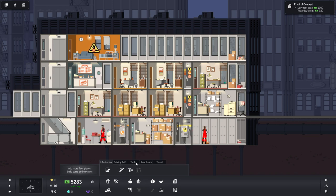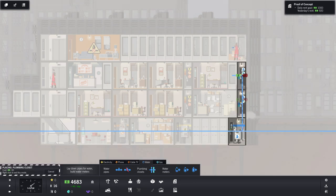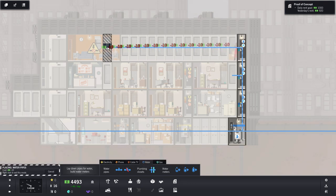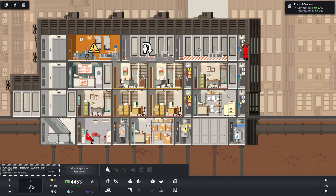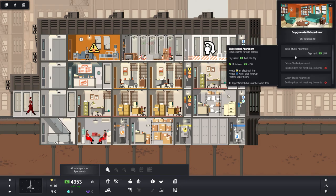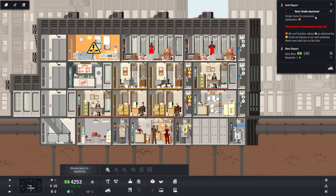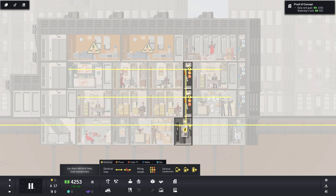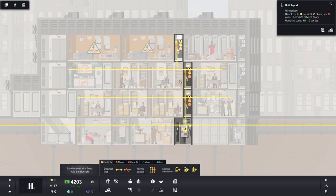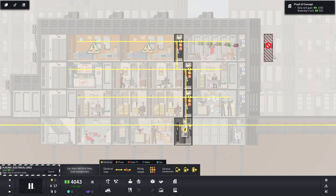It looks like the water utilities have to stack vertically. So we need to destroy some things and redo the layout — poor planning coming back to bite me. Let's rebuild those rooms and go to utilities: water meter in the basement, plumbing closets give us verticality, and water pipes give us horizontal access. Now we can start building studio apartments up here — let's fill it out completely.